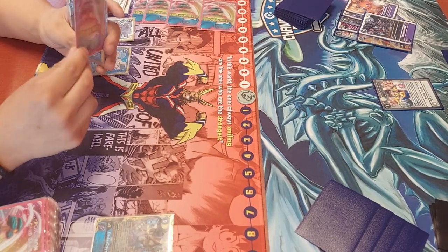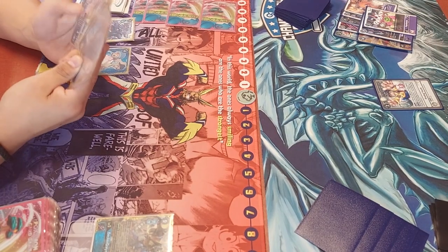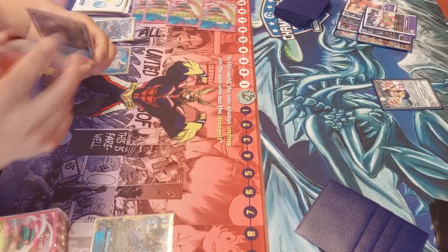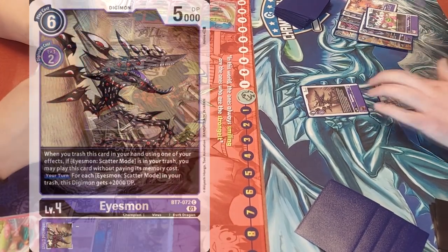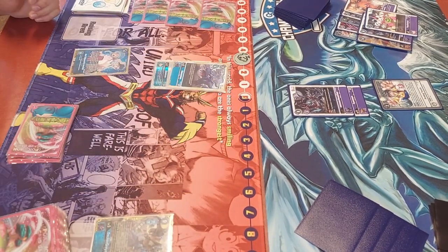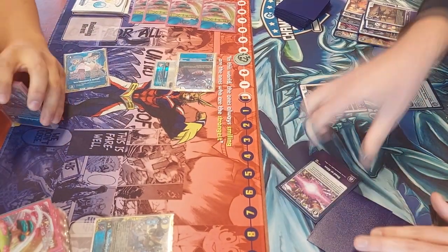Matthijs always plays purple — he topped the London regional with Mastemon as well, and now he's on Minervamon. I think this is one of the best decks, but it's just so hard to pilot. You have to be really, really good at it to get good results. He already has Scattermode in the trash, so going into Werewolf mode is pretty strong, and potentially setting up for Minervamon play next turn.